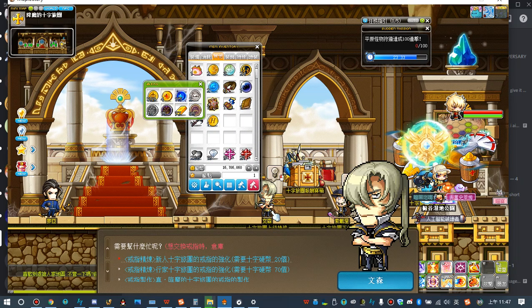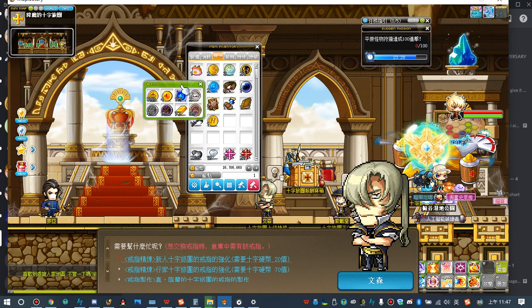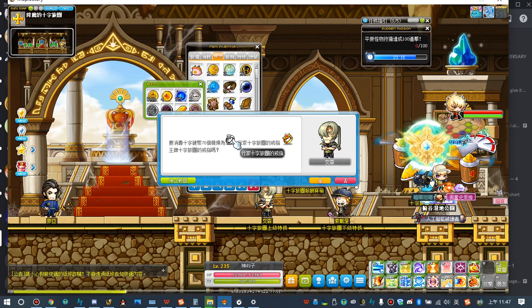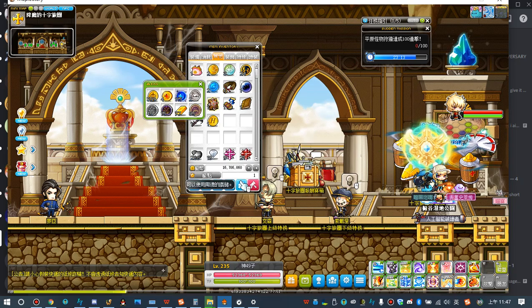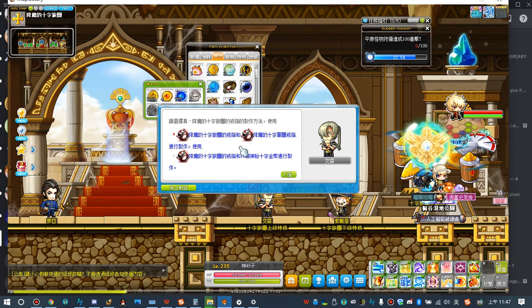If you talk to the NPC, you can exchange your Crusader coins for the ESP Ring. To exchange the ring, you can either exchange 2 rings together, or exchange 1 ring with 10 Casetea coins.